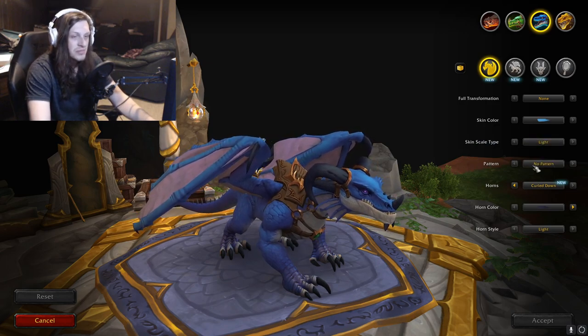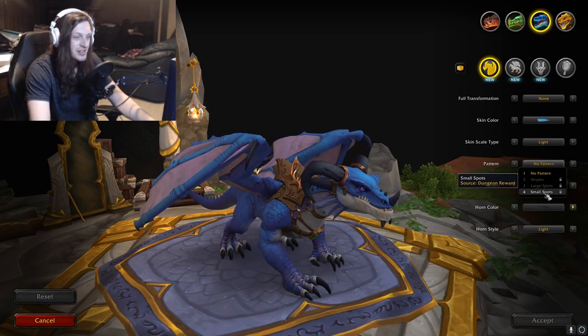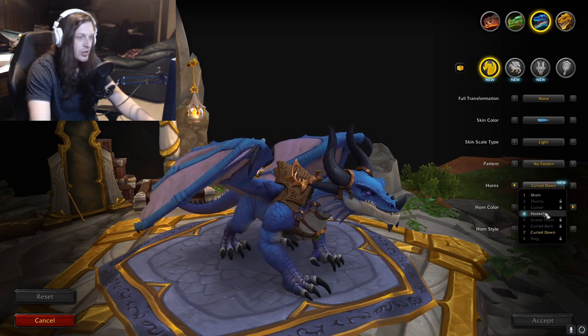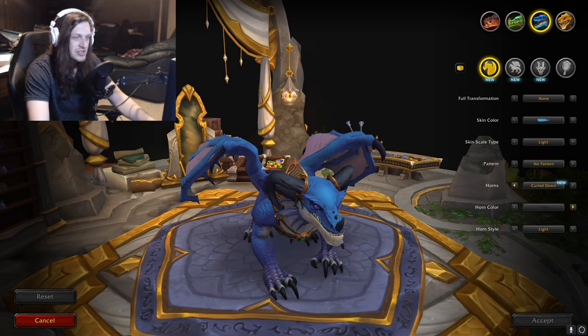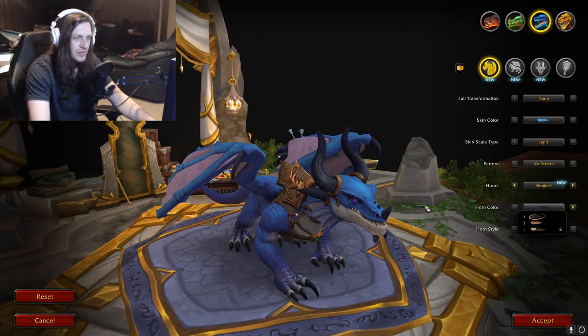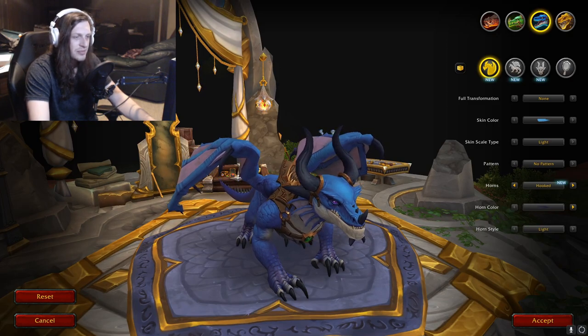We got Heavy and Light again. Pattern — we got stripes on this dragon: stripes, large spots, or small spots. Horns: Short, Thorned, Coil, Hooked, Grand Thorns, Curled Back, Curled Down, or Stag. I might switch it up and try the hooked horns. Horn color — I like the black horns a lot. And then horn style: Light or Heavy. That pattern is cool.